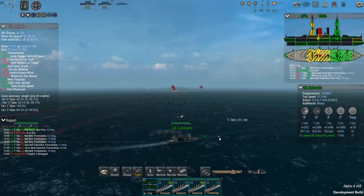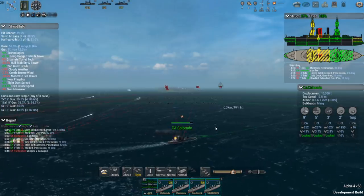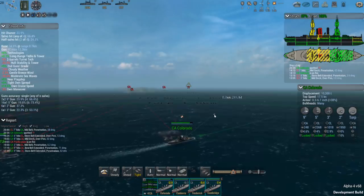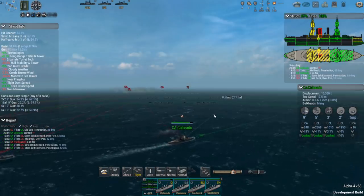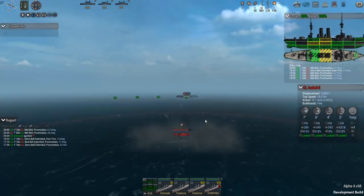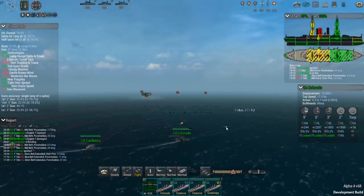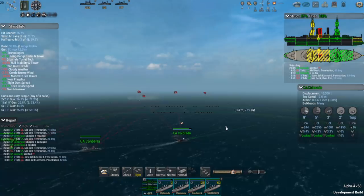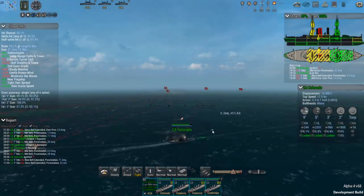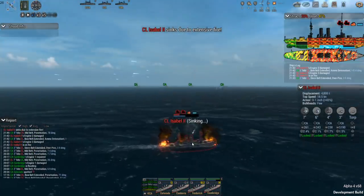On the Spanish side, the Reina Cristina was the flagship - an unprotected cruiser of 3,000 tons with six 6.4-inch guns and a top speed of 16 knots, the fastest of the Spanish vessels. The Castilla was an unprotected cruiser of 3,300 tons with four six-inch and two 4.7-inch guns - it had eight-inch guns but they'd been removed to equip shore batteries, an interesting decision. The Don Antonio de Ulloa was an unprotected cruiser of only 1,100 tons.